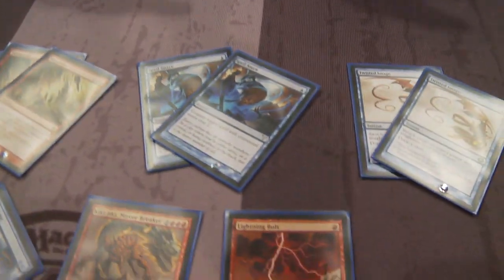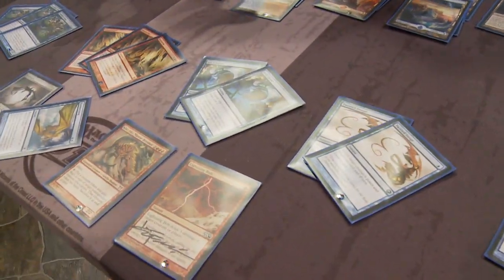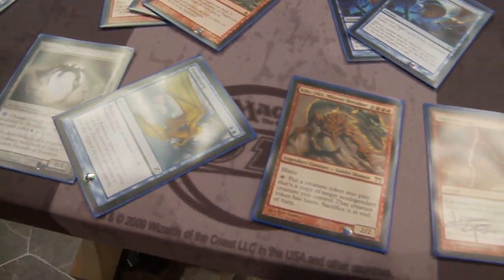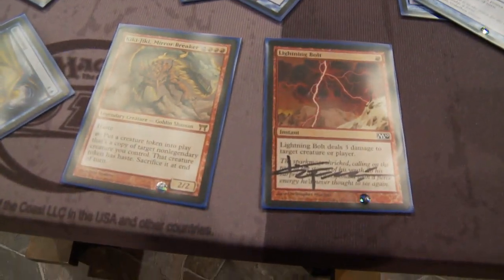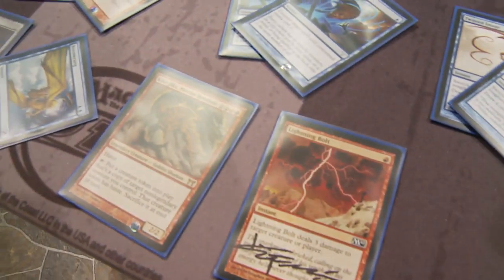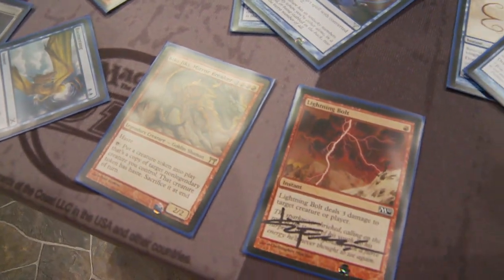Also in the sideboard: Spell Pierce, Twisted Image, Spell Snare, another Spellskite, another Boomerang — which should also be an Echoing Truth — and one more Kiki-Jiki. That card has been terrific, and knowing someone was bringing in Gaddock Teeg, you went to Kiki-Jiki to get around that hate. And then one more Lightning Bolt.